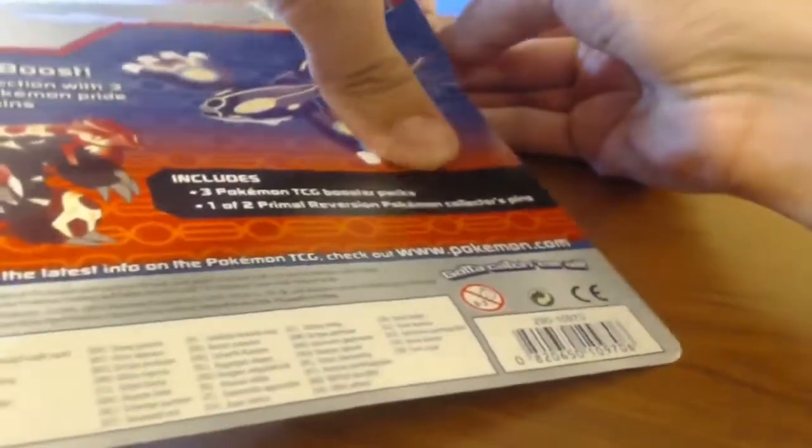I don't really care for the pins, but all the other three-pack blisters were either the same three packs with a promo card I already have, or had Roaring Skies and/or Primal Clash. And I figured Furious Fists and Phantom Forces wouldn't be too bad.